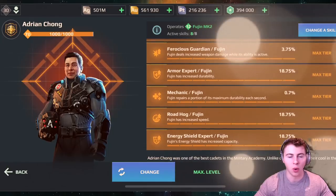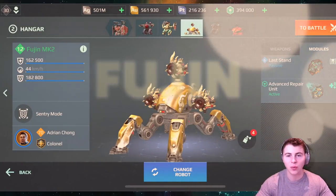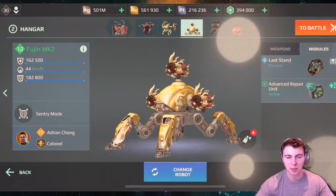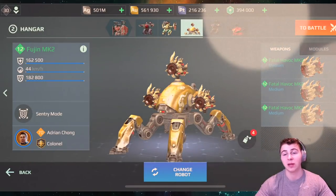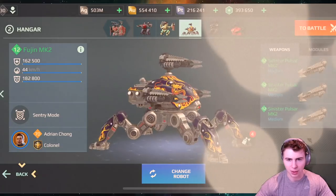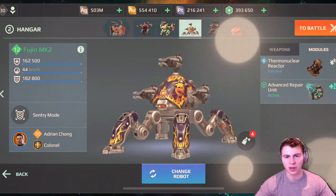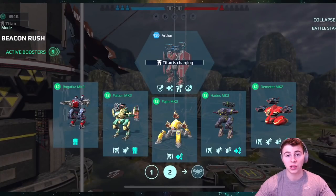Hey guys, what is going on? We're doing it. I made a promise to myself that no matter what we're gonna get gameplay with the Fujin. I've tried this so many times over the past months and it is so difficult. So I'm using probably the best build, or the one that gives me the best chance — the Havoc. I'll also show you clips of this Sinister Pulsar Fujin build, but man this has been a frustrating run using this robot.